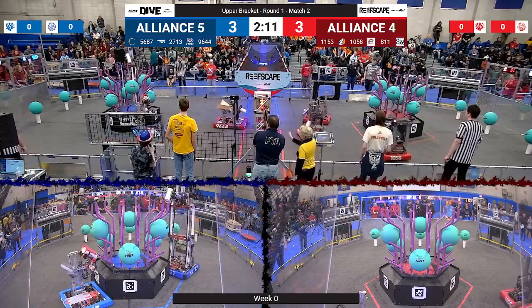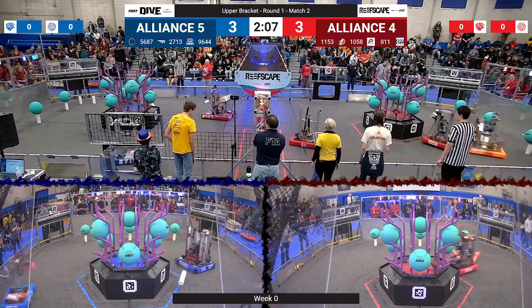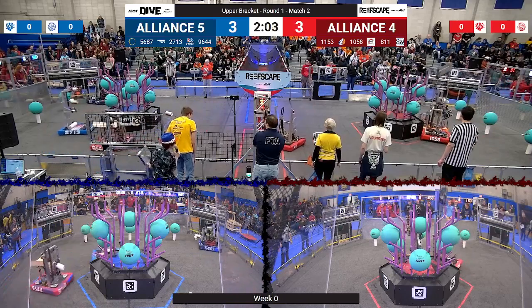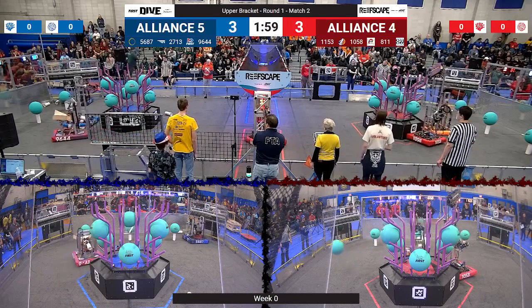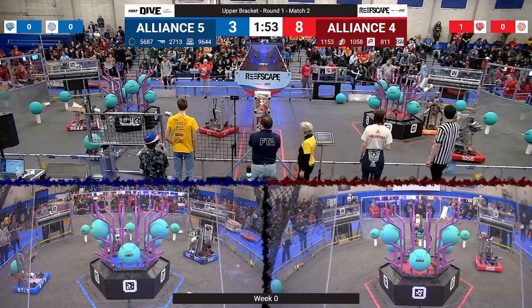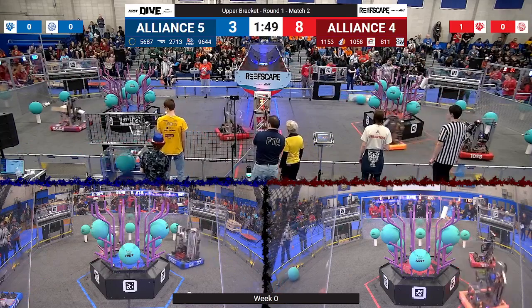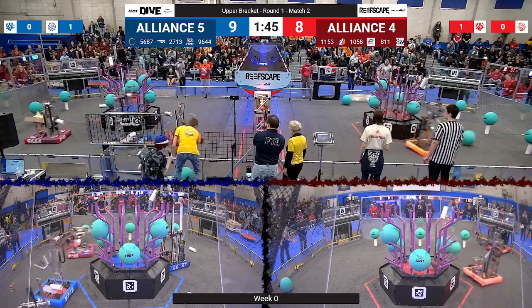We've got robots looking to score up high from the Outliers. Falls a little bit short, but they're going to go get another piece of coral from their coral station. 10-58 PVC Pirates trying to place up on level 4 — and yes, they can do it. Their partners, 11-53, doing the same on level 3 right next to them. 96-44 Nia Robotics trying to score in the trough as their partners, the Outliers, go to score on level 4.